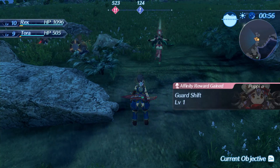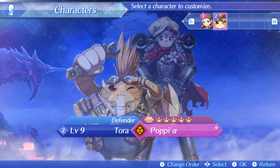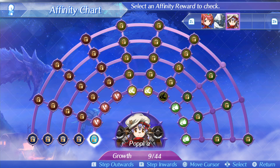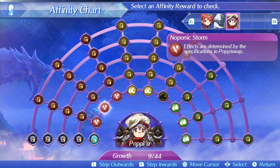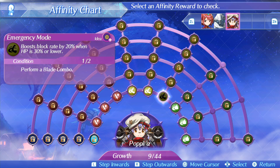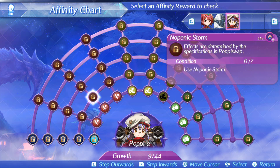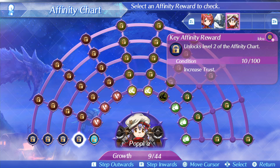I picked up a core crystal, that's great. So right there I just unlocked something. Because I killed that enemy, it advanced my affinity chart. That's a pretty dense-looking chart considering how many potential blades are in this game. Each one of these has different effects and different requirements — like this one says perform a blade combo, which will then boost my block rate by 20% when my HP is low. Up here you have to block and attack five times, do driver combos five times, perform blade combos five times. And down here you need to increase your trust to unlock the next level.